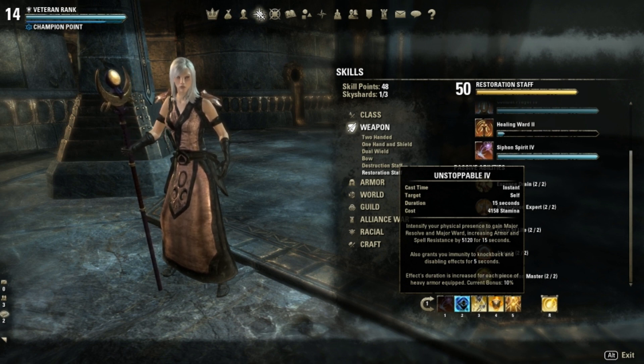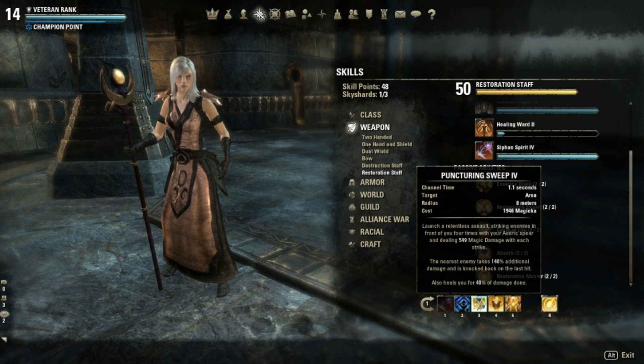At the same time, Unstoppable gives me immunity to knockbacks and stuns, so they won't work on me. This is also great for PvP because many players will try to use knockbacks and stuns on you, and while Unstoppable is active it won't work on me. Another benefit is that this skill has a stamina cost, so I don't spend magicka on it.